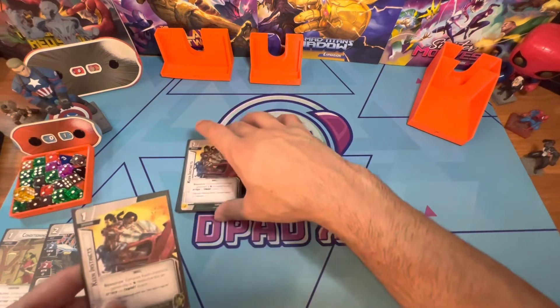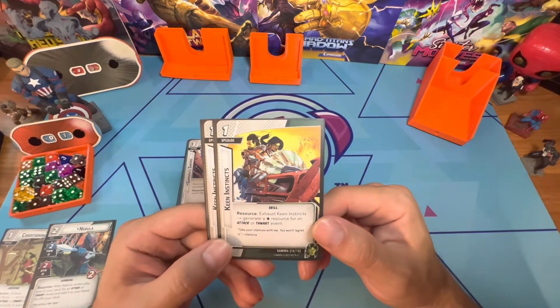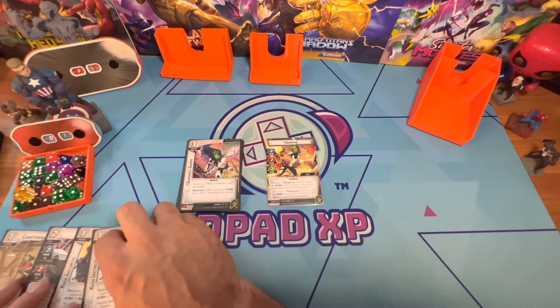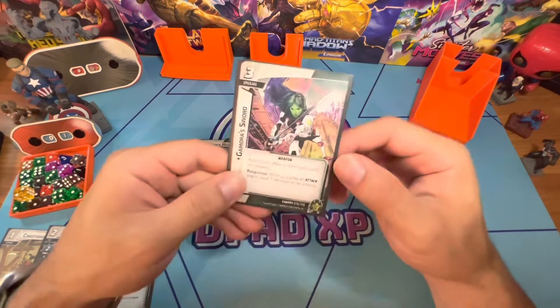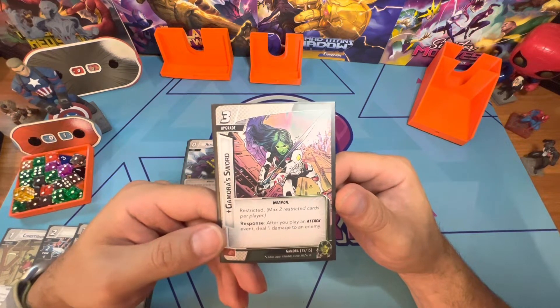We have two copies of Keen Instinct — an upgrade. Exhaust Keen Instinct to generate a wild resource for an attack or thwart event. As you can already tell, you want to make an event-heavy deck with her. She also has her sword, which is good if you get it early but not good if you don't.